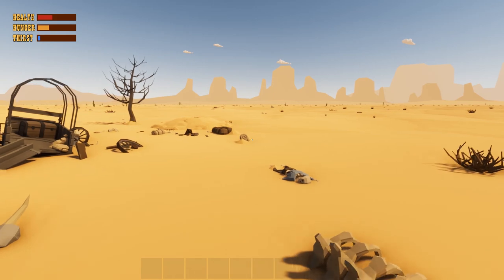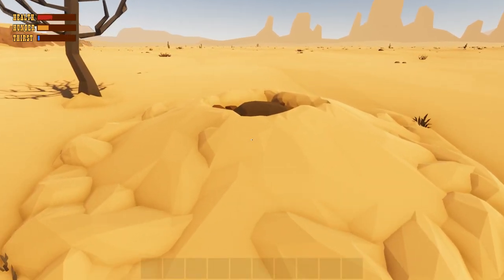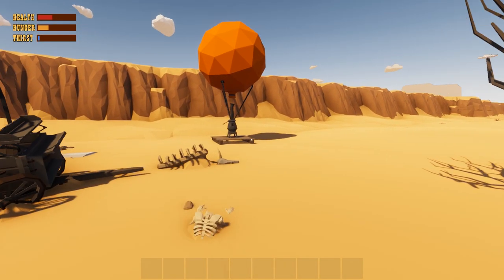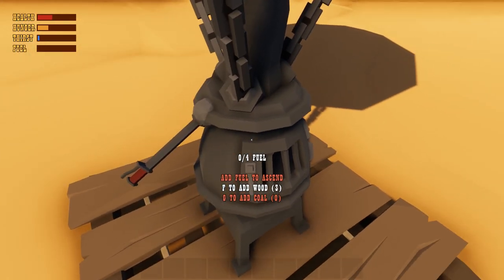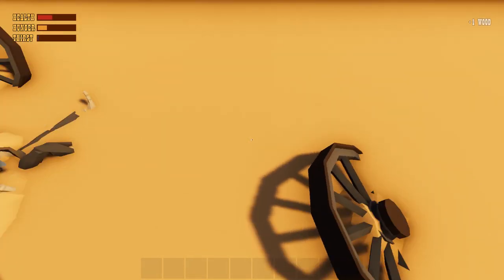The music has stopped and it's got a bit spooky. What's this hole? Something mighty large burrowed up here. Oh no — this is the weird lizard people. Okay, let's get some fuel into this bad boy and get on our way. Do we need some more wood? There's some wood and more nails.